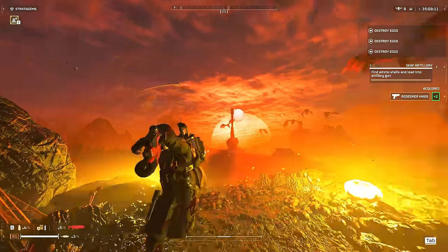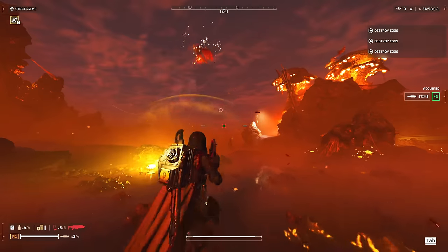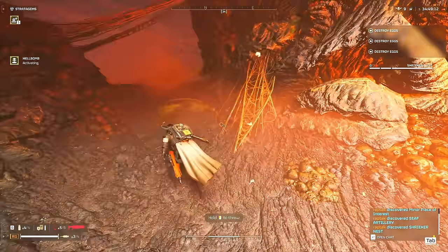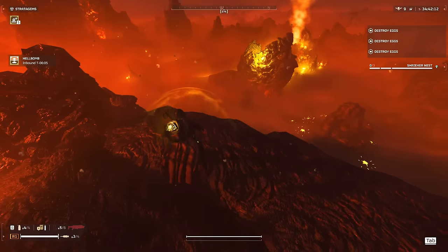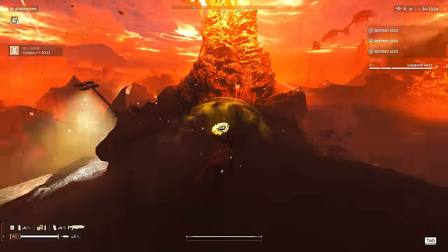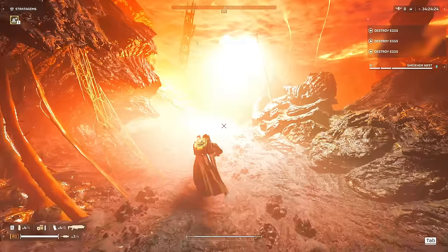Making my way to the shrieker nest. Wow, that's actually insane — what an amazing way to deal with the shriekers. Light them on fire and they're a goner. Fire builds are rocking like crazy right now. We don't have anything to deal with the shrieker nest itself, so the hell bomb is going to be our only choice. I don't think the shriekers ever attacked the hell bomb, so that should be okay.